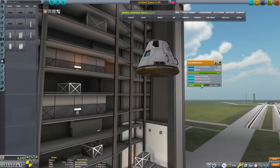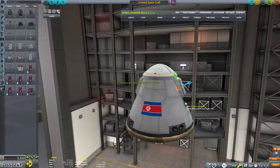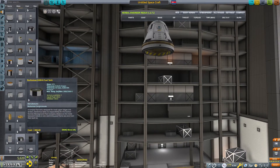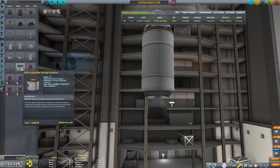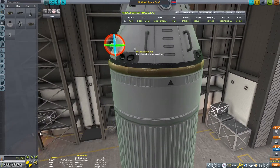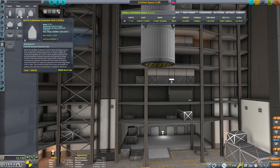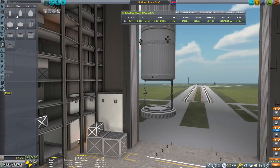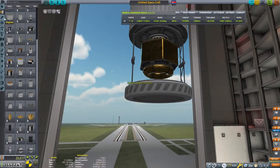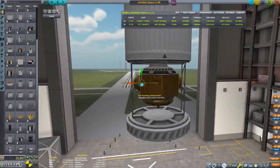Now we're going to build our return craft. We have to dock two vessels in orbit, so that necessitates two separate launches. This will return our surface Kerbals back to Kerbin, but it does not have to land and get back into orbit around Duna - it will just stay in orbit. Since we've got a dock, I'm going to put some RCS thrusters on here. I just find them a little useful, and they're also useful for making small burns. We have this contract to put a probe, and we'll put it here in a little cargo bay with just the requirements that we need.